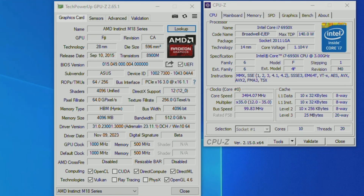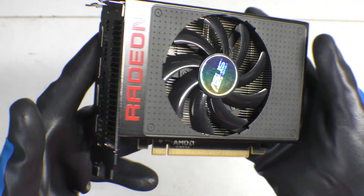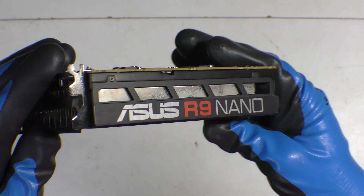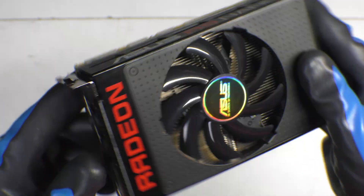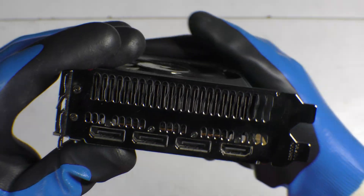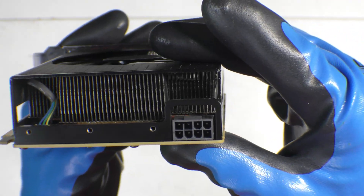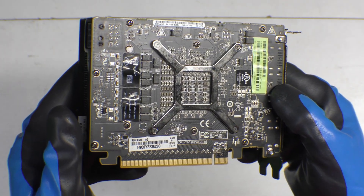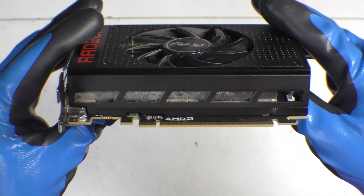Today we're testing the R9 Nano, a 2015 video card from ASUS. It's got 4096 shaders, 4096 megabytes of VRAM at 1000MHz on the core clock and 500MHz on the memory clock. We're pairing it with an i7 6950X with 10 cores and 20 threads.